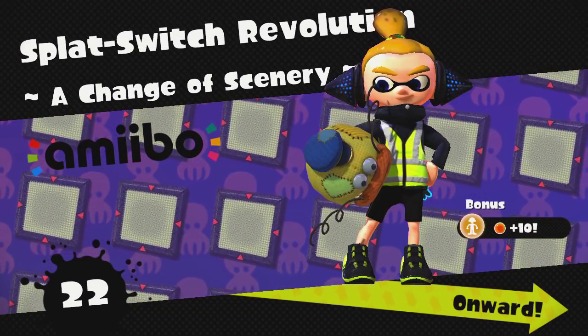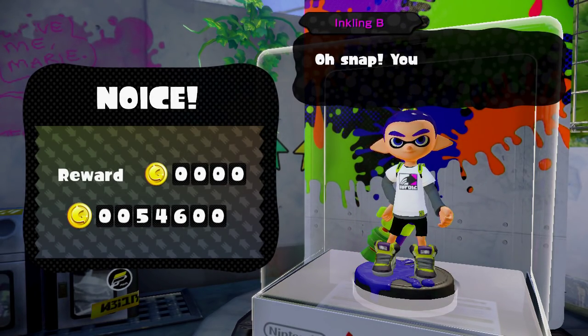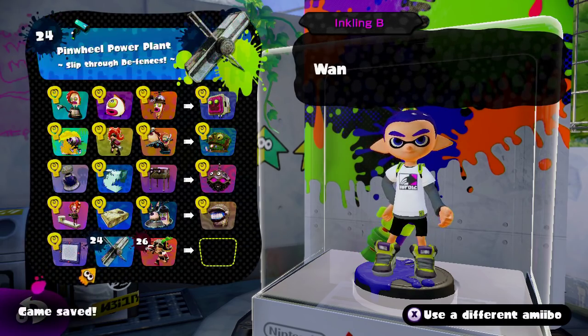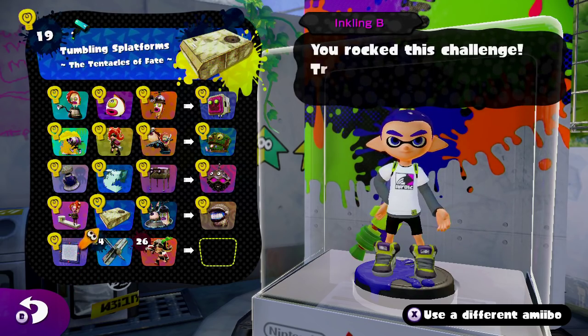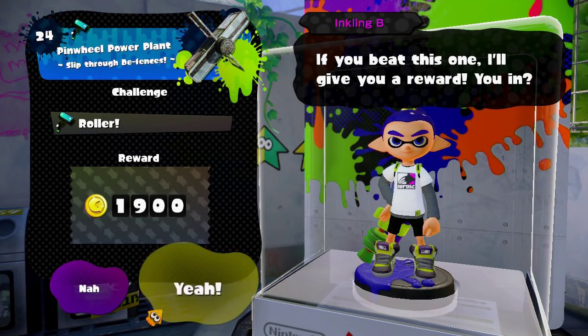I know the third one is one of those where you fight octolings. I don't remember the second one offhand. Racking up more coins. This one is a lot like the other one. Okay, level 24: Pinwheel Power Plant. We'll see what happens.